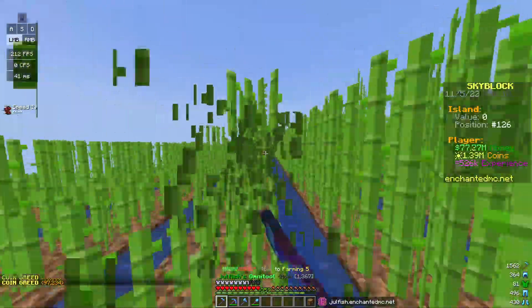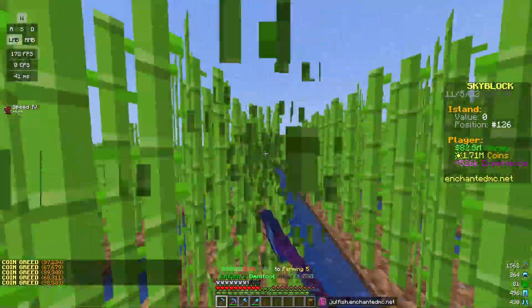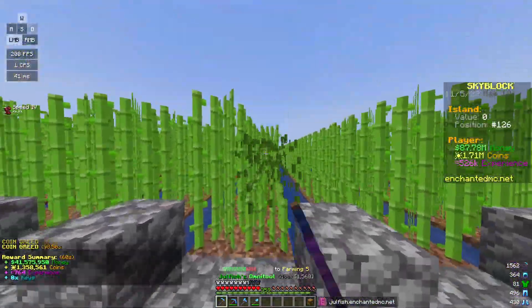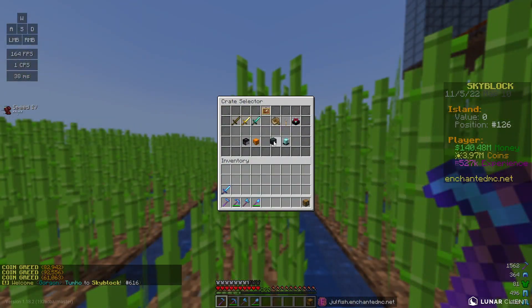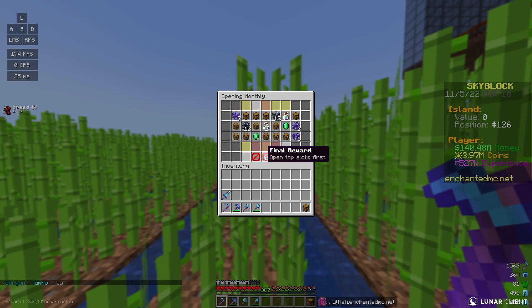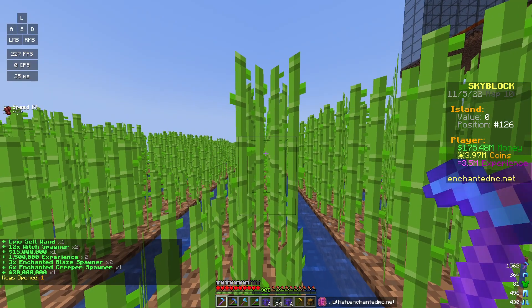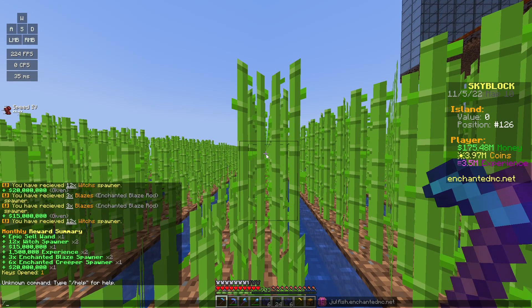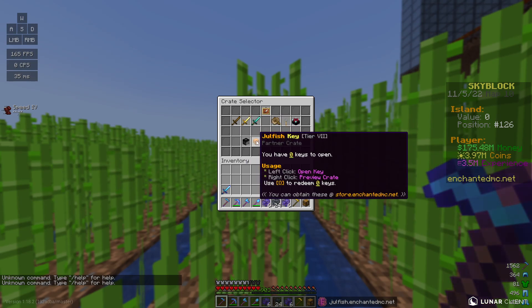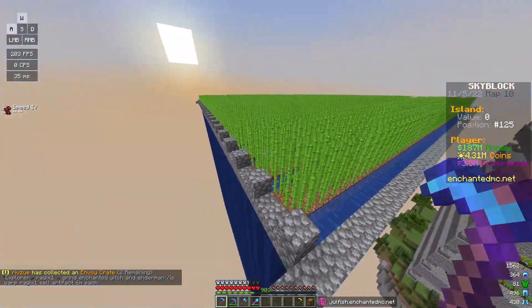I'm going to stay here for a bit and off-camera grind this out. I know the people watching don't exactly have access to someone else's sugarcane farm, but you can figure it out - especially if you don't start on the super hard island like I did. You could also do the cobble farm I showed earlier. I still have a monthly crate to open, so let's open all the slots and hopefully get more coins since I want to get coin greed going on the harvester hoe. We got another sell one - but also more spawners and money.